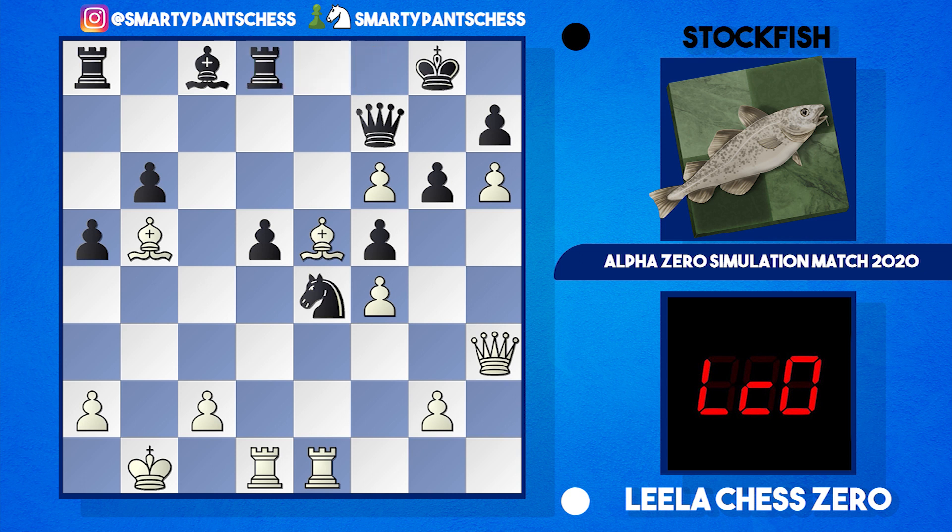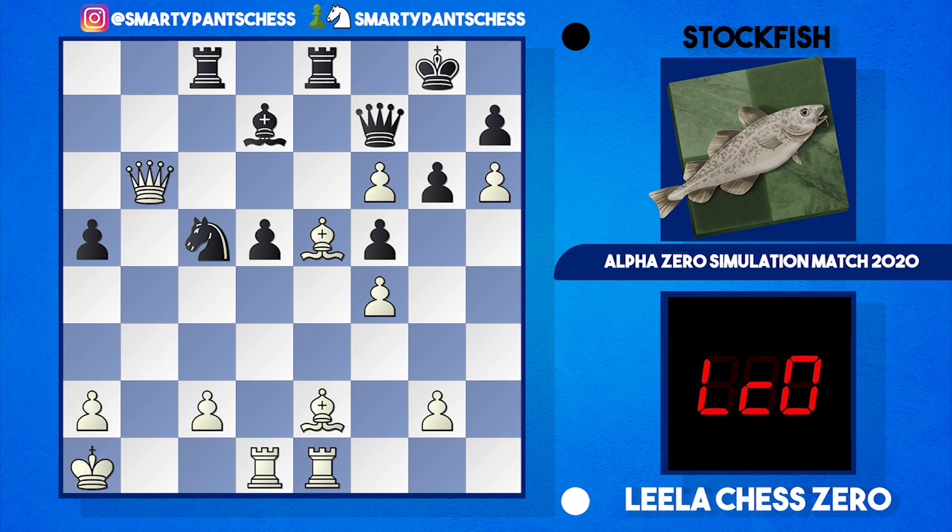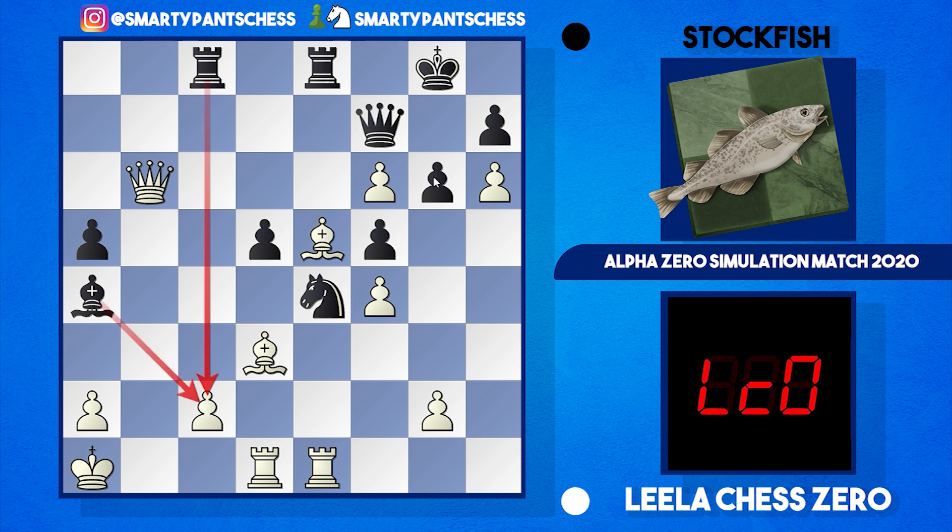Going back to the game — after queen h3, instead of knight f2, rook d8 was played by Stockfish. Queen b3 was played, knight c5 hits the queen, the queen retreats, and after bishop d7, Leela's king goes to safety in the corner — king a1. Now it's pretty safe there. Rook e8 is played, bishop e2, rook c8, and Stockfish allows queen takes b6. I'm not sure about this — I think Stockfish wanted to open up some lines against white's king — but they've just lost another pawn.